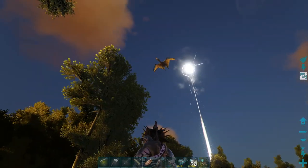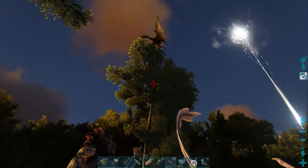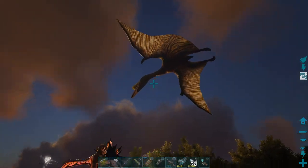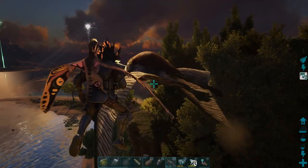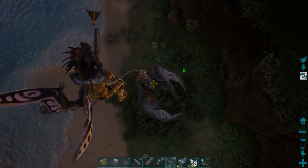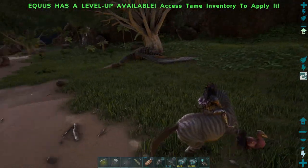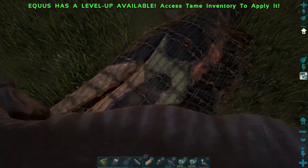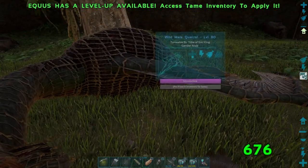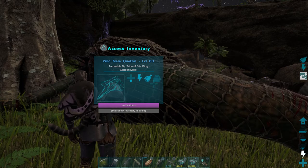First you want to land your flyer somewhere safe. A Sinomacrops works best, but anything that helps you get up in the sky works too. Take out your harpoon gun with the net and go up to the bird. If you have a Thylacoleo or a second player that could help, this would be much easier. There we go — I think it glitched the first time. While it's falling down, let's get the horse ready. We're gonna back-kick it. There we go — and boom! We just literally knocked out a quetzal within about a minute and a half. This was a lower level so it went down pretty quickly.